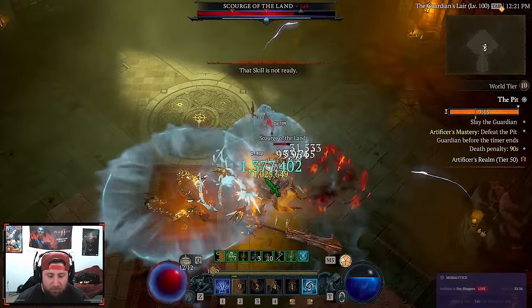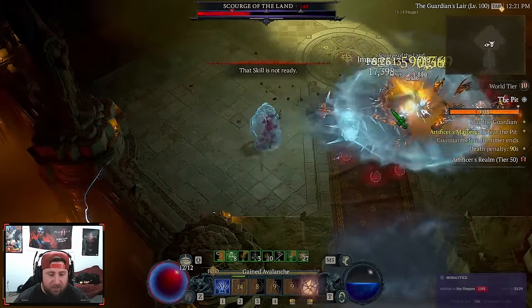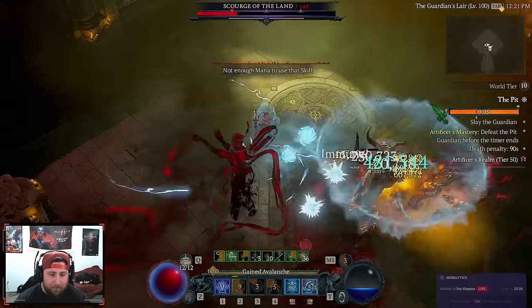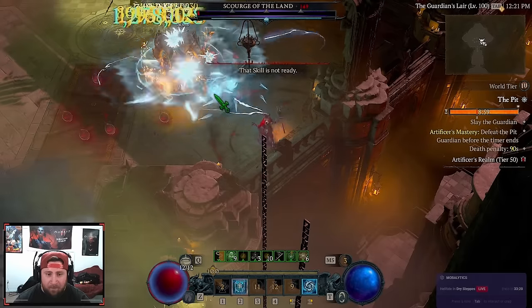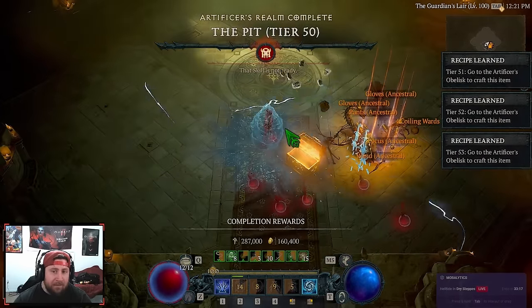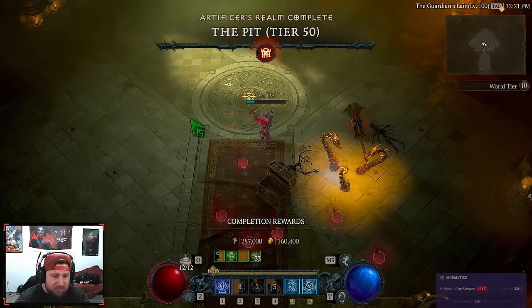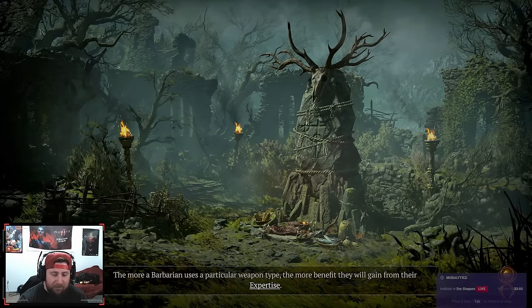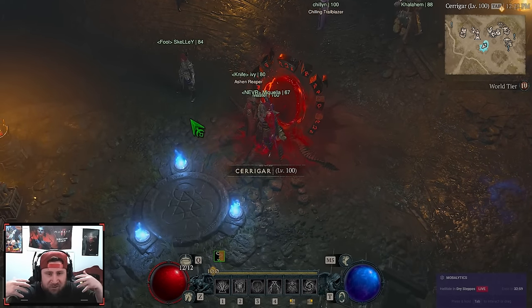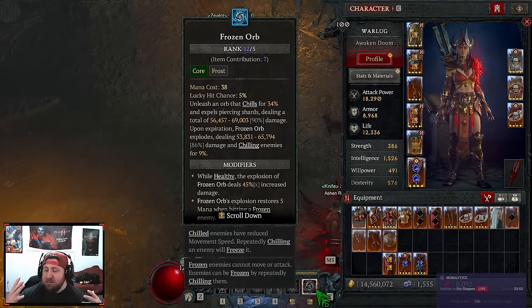Just CC your opponent, blast him, create some distance, dodge all that, CC him again — and boom. The damage against bosses really isn't that bad. It's not the worst single-target among sorcerer builds. If I'd played that better I would have finished it the first time, but the build is still incredibly powerful despite the two deaths — that's just my skill level.